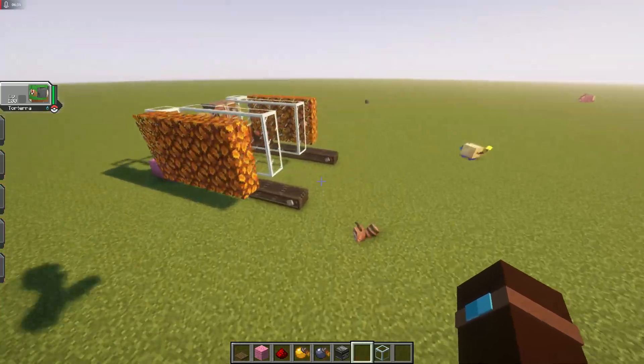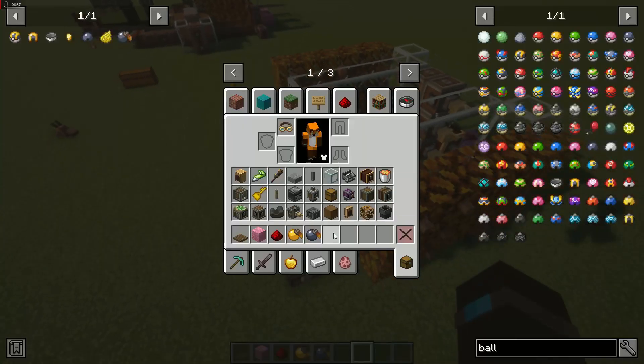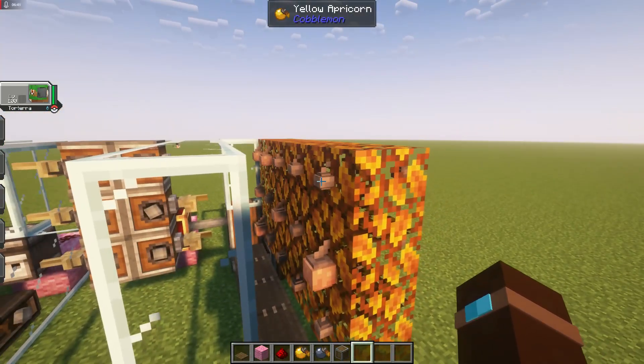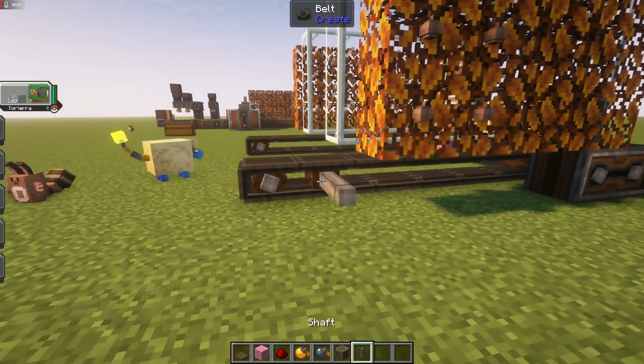We have to put the encased fan a little back. I'm using yellow apricorns — you don't have to — I'm just using these so I can cook them, because they smelt into dyes which we need.